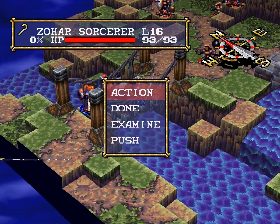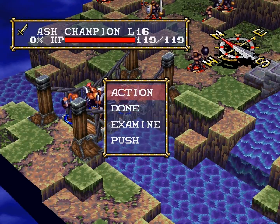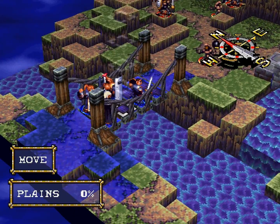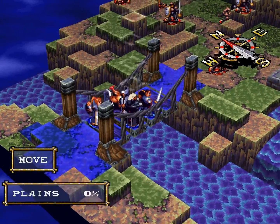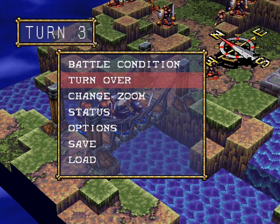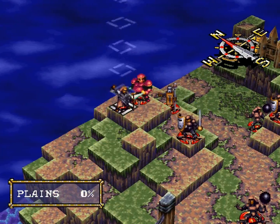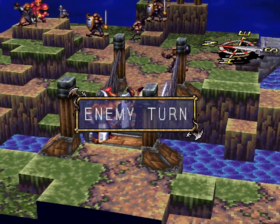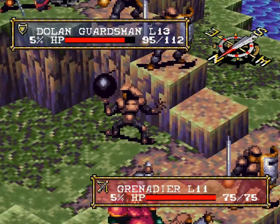Zohar can still do some significant damage. I should've moved him up two — whatever, we'll just move him up one. I'm going to hang on to Grog's position right there. That Warlock up here is kind of terrifying. I think Grog would survive a spell, but I really don't want to subject him to getting mauled by a Warlock if I don't have to.